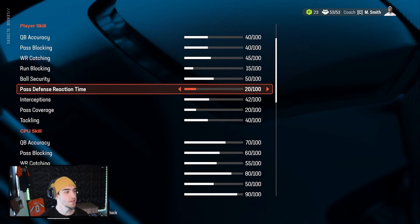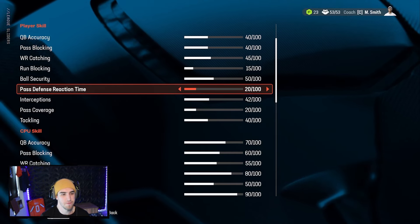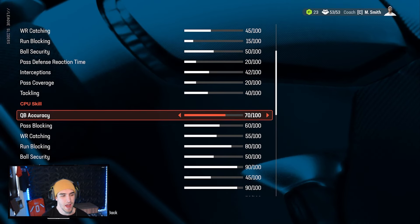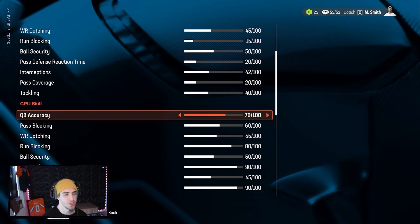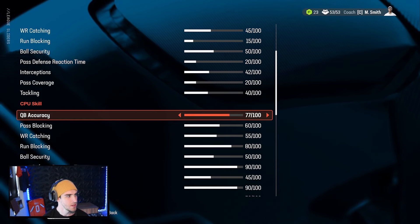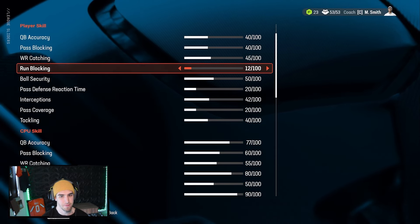The first thing we're doing is decreasing the pass defense reaction time for us from 25 to 20. We had a couple of pick sixes last week. I wish there was a setting to increase QB decision-making because Baker was just chucking picks. So we are going to increase QB accuracy from 70 to 77. We're also going to decrease our run blocking from 15 to 10.